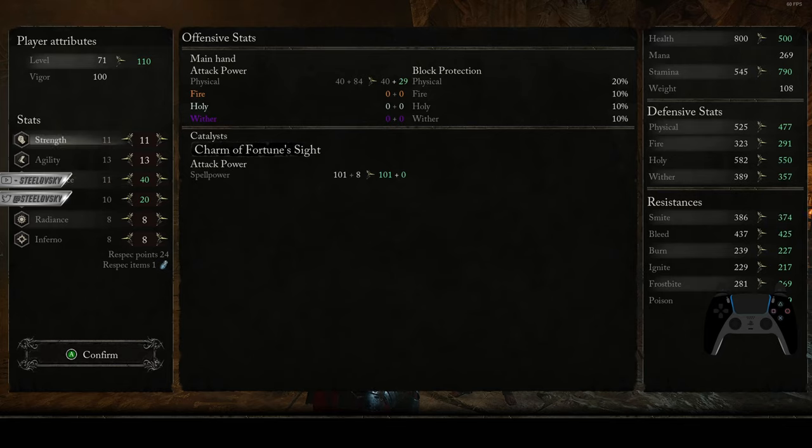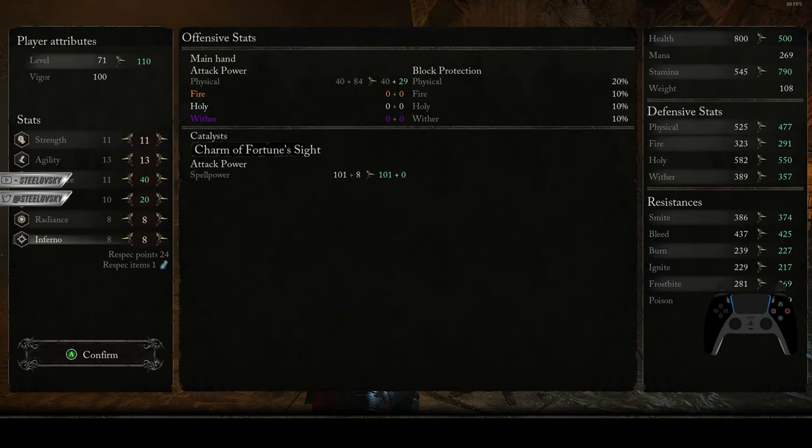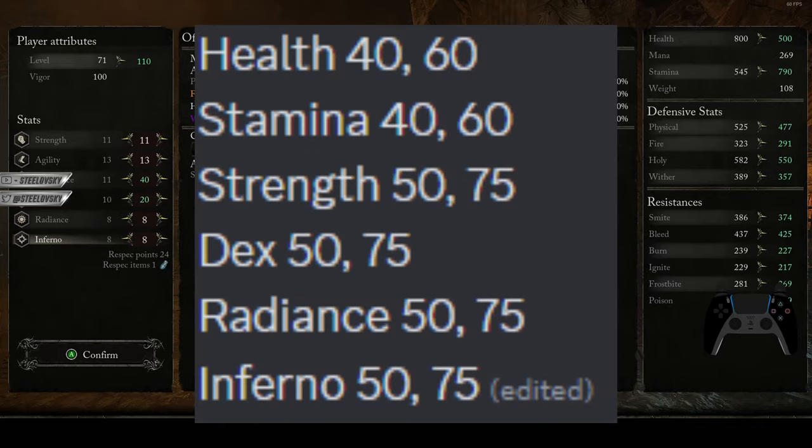The rest of the stats — that is strength, agility, radiance, and inferno — are essentially offensive stats. And these have softcaps of 50 and 75.